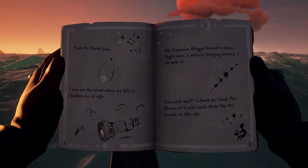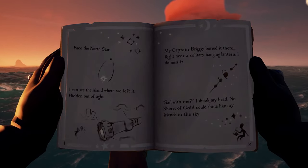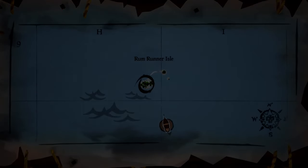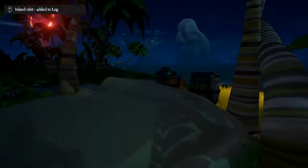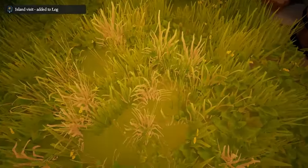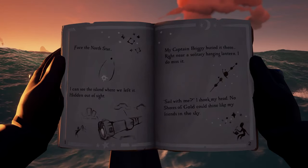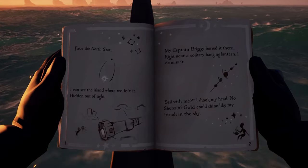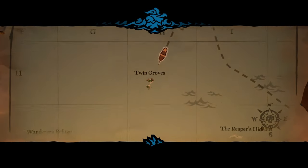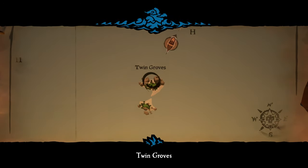Assuming you're starting from the North Star Seapost and your first page of your book starts with 'Face the North Star,' the island you need to head to is literally north of you at Rum Runner Isle. There is a lantern hanging off of a palm tree and you need to dig directly under it — this is where you'll find a chest with the enchanted spyglass. However, if your first page says 'With your back to the North Star,' then the island will be directly south of you and this will be Twin Groves. You'll need to dig somewhere between these two rocks here.